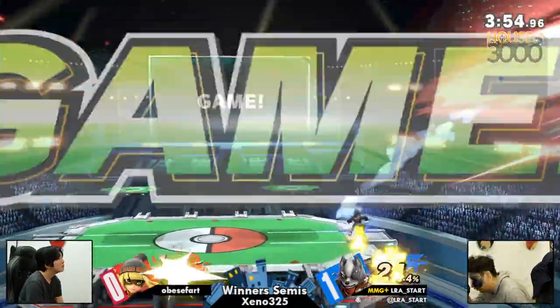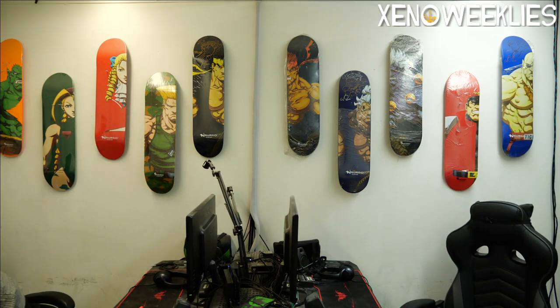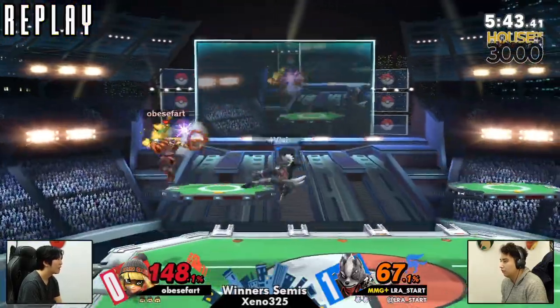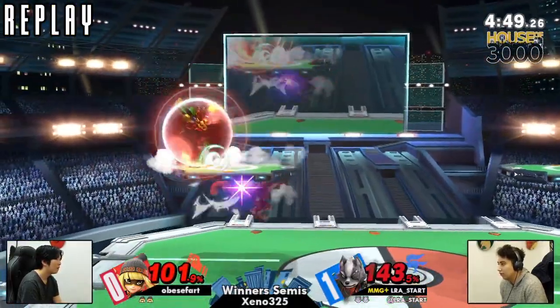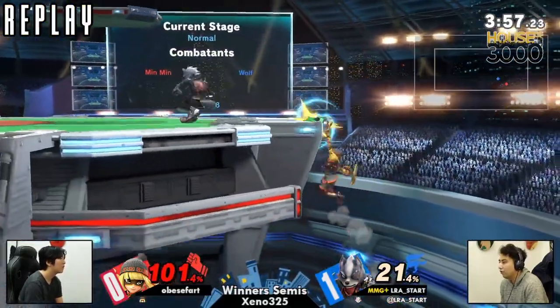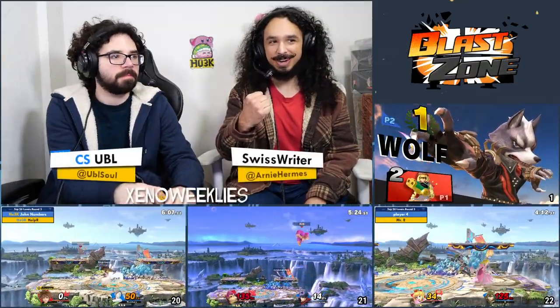Obese Fart moves along and Sean runs in with the fist bump — like 'hey, good job bro!' I didn't want to fight him — who does? I'm going to be honest, as much as I like watching Min Min, I do not like fighting them. Especially a Min Min with wind in their sails, multiple wins — that strength and confidence in the game plan is terrifying. But LRA is able to walk away with it. Good sportsmanship right there.